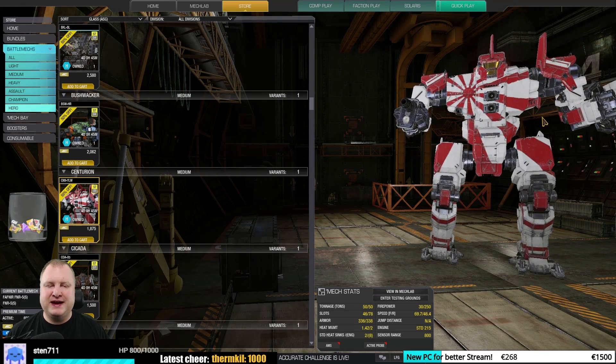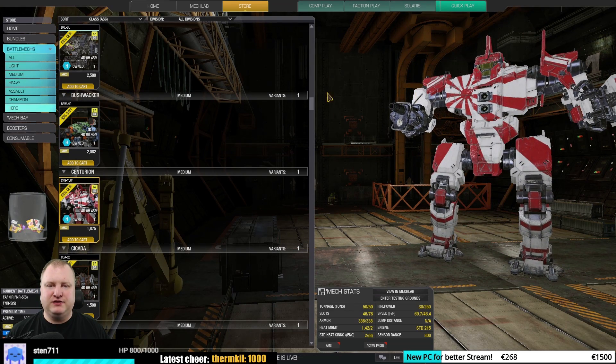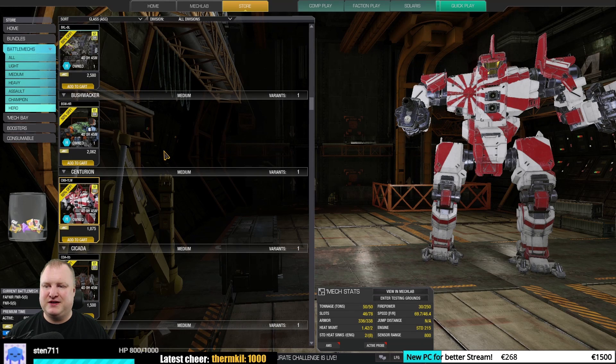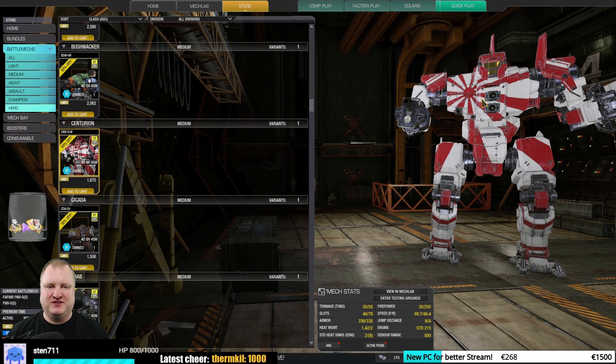The Centurion Yen-Lo-Wang — this is a mech for people who like the lore. It only has one ballistic hardpoint and two lasers in the CT. If you want to learn to twist and shoot, good mech, but other than that I would say meh — it just cannot run as much firepower as it needs to.